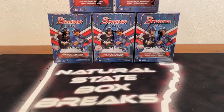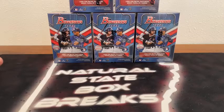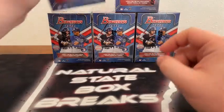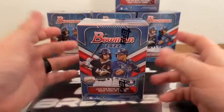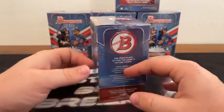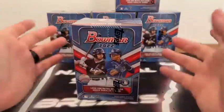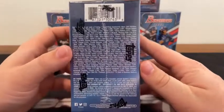Welcome to Natural State Box Breaks. We're just about ready for our first of three total breaks tonight, starting with a 2022 Bowman Baseball five blaster box break. We've been doing a Bowman blaster box break of 2022 for the past four nights. Tonight is our fourth break — we've opened 15 boxes — and in every five-box break we've seen at least one green parallel. We did pull a green shimmer autograph, so some very nice cards coming out of these.